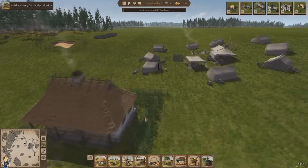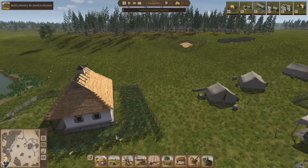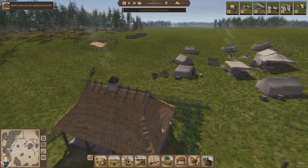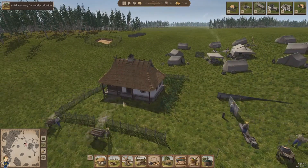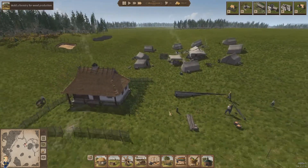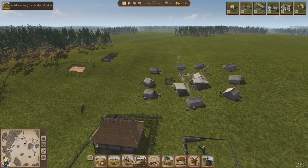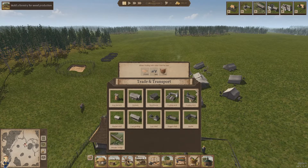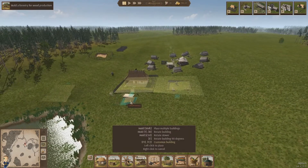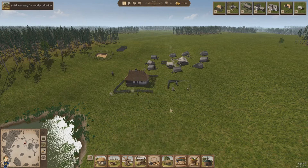Oh, there's the garden! Maybe I should have made the houses with a little bit more space in between them — that could have been it. But production-wise we probably need a market stall — that'd be good just for people to be able to buy their stuff.